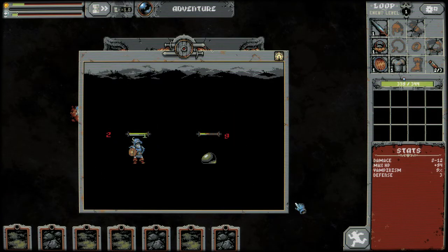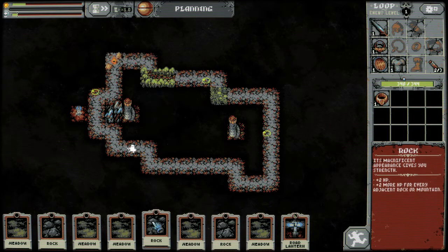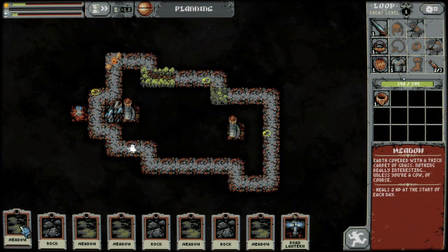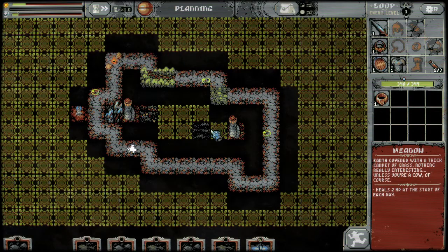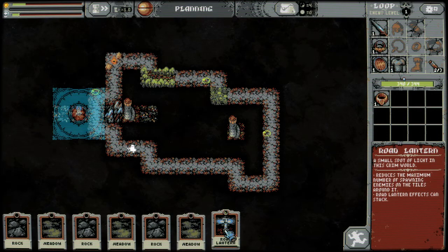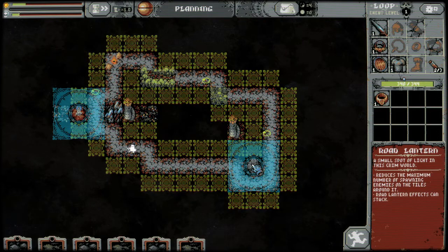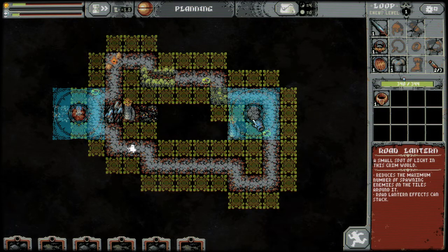That was a swamp that summons mosquitoes and also reverses any kind of HP effect, except for potions. Potions you get when you go to the camp — that little tent up there in the top left. I've explained most of the things that we have available to us right now.